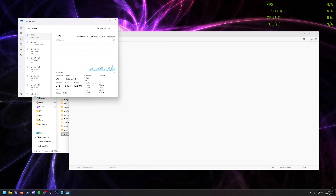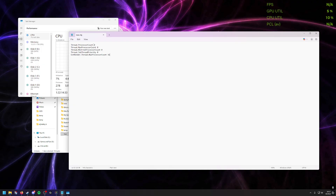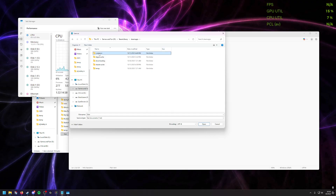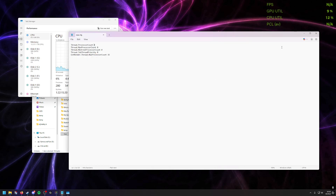Now, say yours is 10 and 20 — put 10, 10, and 20. I have heard that on some of the newer Intel CPUs you only want to put the P cores here, not the E cores. So I hope that makes sense. Then you go here and do Save As, and take it to wherever you install your Steam games. Go to Steam library, Steam apps, common, Battlefield 6. Change the file type down to All Files, and save it as user.cfg. I did a capital U — I don't think that's necessary. Save it in there.